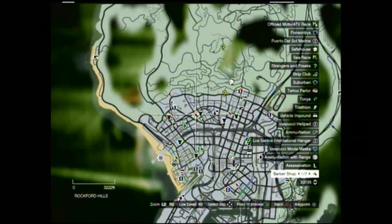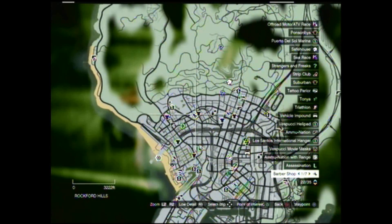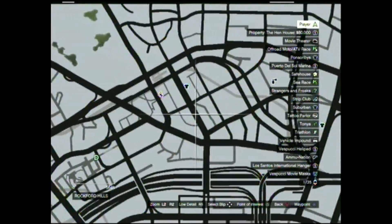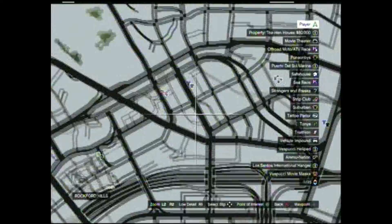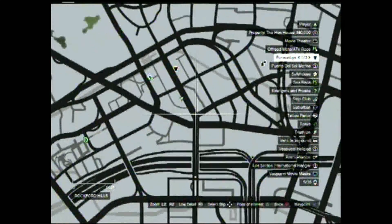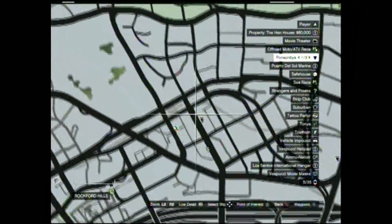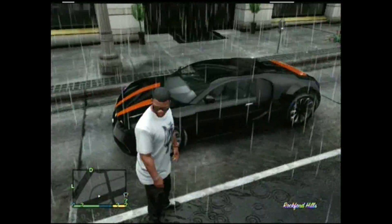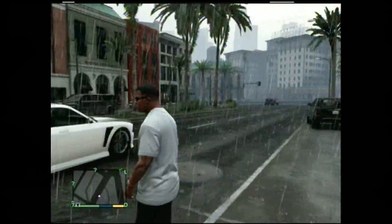I've marked the location on the minimap right here. This is where the Bugatti is located. It's actually near Michael's house — if you go from Michael's house, make a left, and just keep going down that road, you'll see the Bugatti right there on that street.